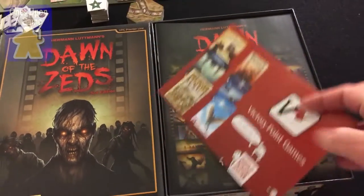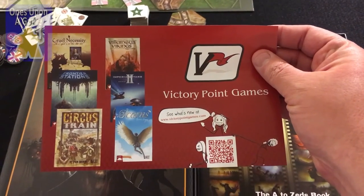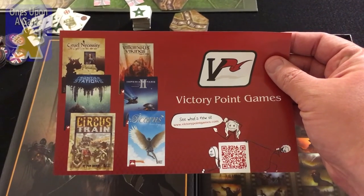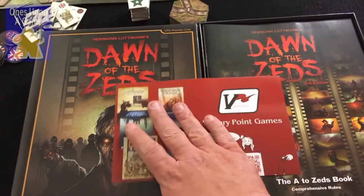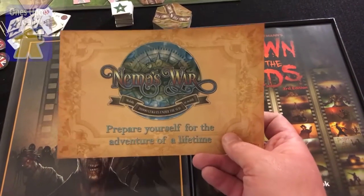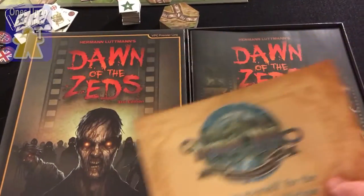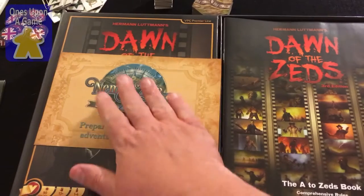Clearly the first thing we get here is a flyer for the other games. Cruel Necessities right there in the upper corner — it's one of my favorites. So far, I think it's the best States of Siege game there is. I like some of the others. Nemo's War — that's how I got this, with Nemo's War, and they allowed us to buy in.